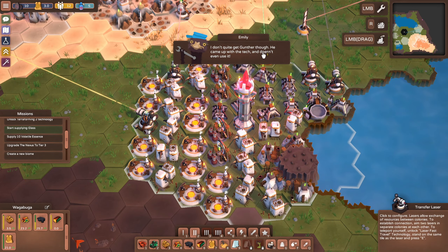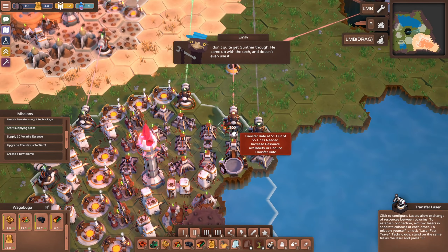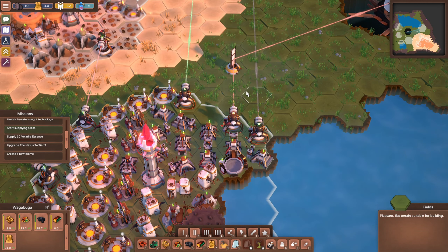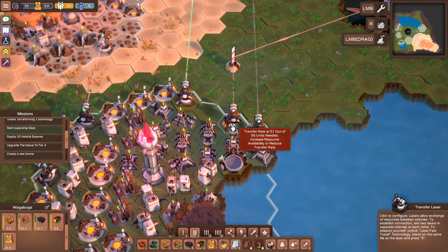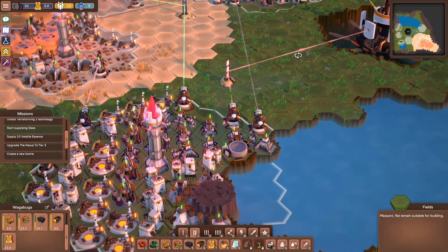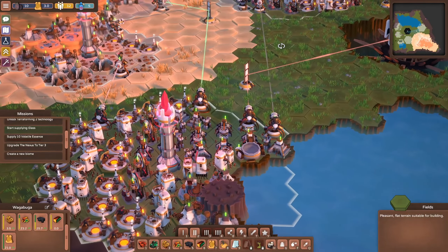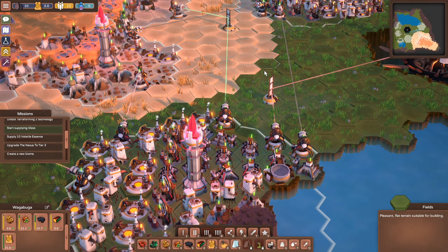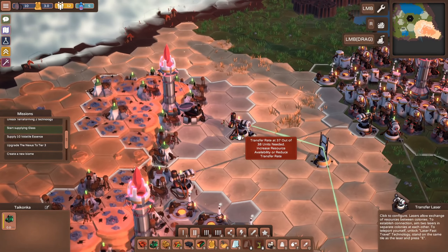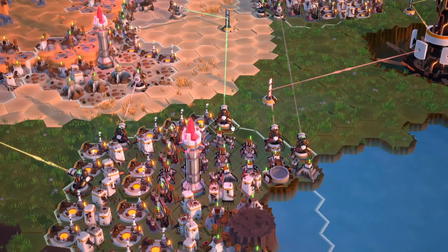We haven't actually tried the laser fast travel yet, let's do that real quick. To teleport yourself, unlock laser fast travel - which we've done - then stand on the tile on the laser and press E. There we go, boom! Now we can kind of teleport between destinations, that's kind of handy.